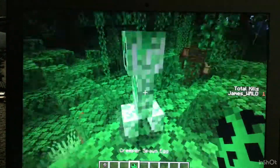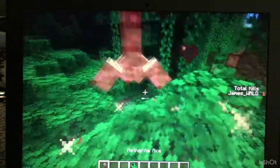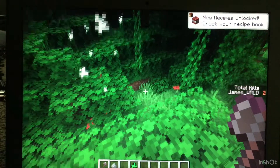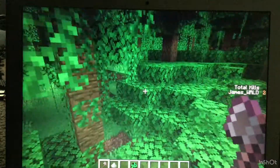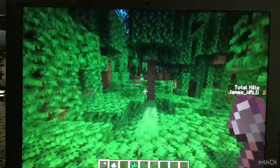So let's go ahead and spawn another creeper. And you can see it now says Total Kills: 2. So yeah guys, that is how you make a mob kill counter in Minecraft!